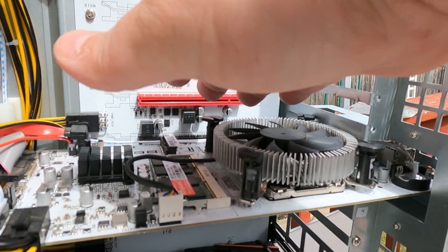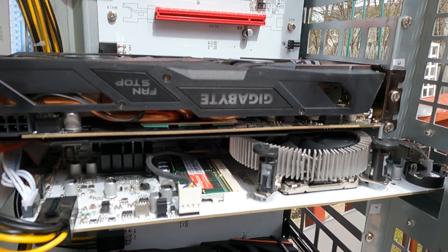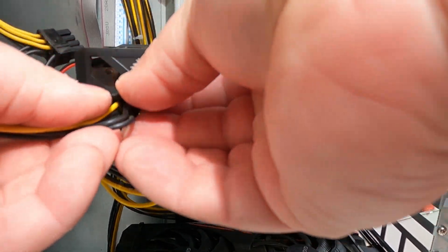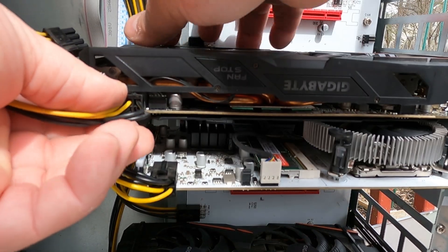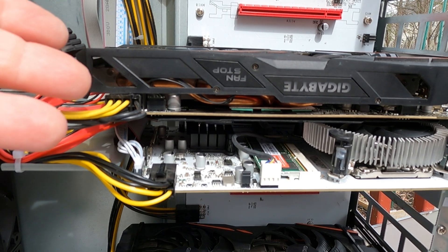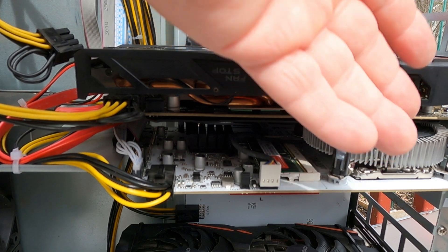Don't forget to reconnect your 4-pin fan header. Now I can put my GPU back in. Also make sure to reconnect your power to your GPU, just in case. And go ahead and close it on up, power back on — and you have an upgraded CPU now for your OctoMiner X8.